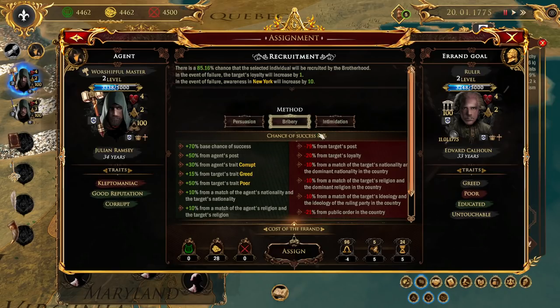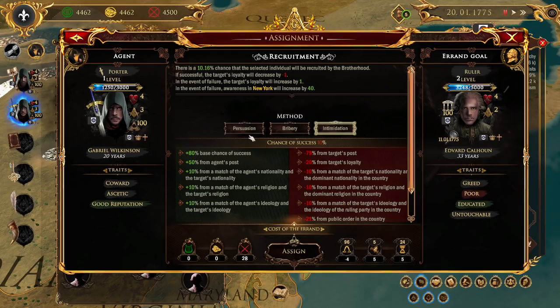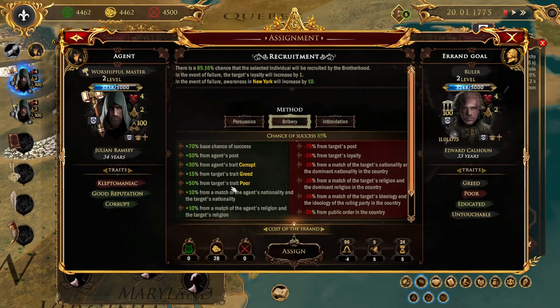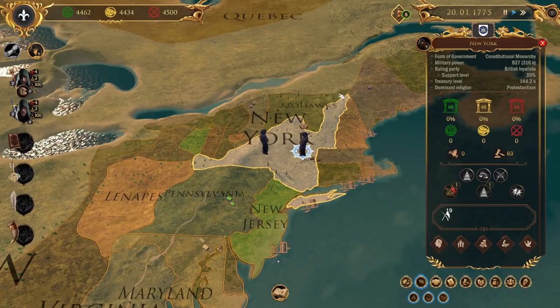It's an 85% chance of no. We can try to get old Brother Porter here instead, though he's less likely to work. Julian, I'm sorry - get in there. You can see his traits. Get in there and go get some cash to the ruler of New York and see if he'll join us. Because if we get this guy, he has power - we can see that - power over government, economic, and military, and this all affects what we can do. The more power we have, the more things we can do.